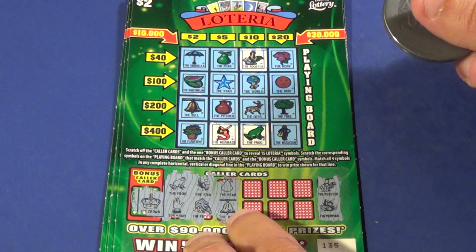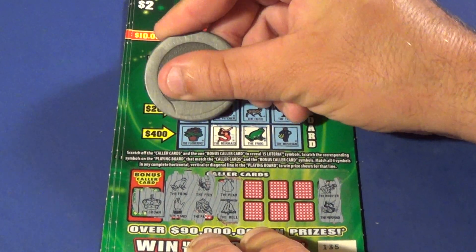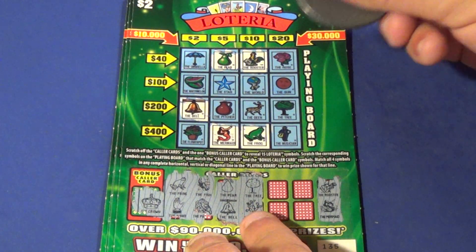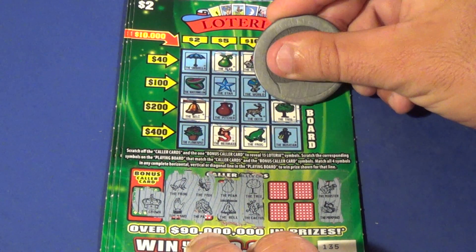Our next two symbols are a pear and a bell, and we have a pear and we've got a bell. And our next two symbols are a tree and a cactus, and we have a tree. There is no cactus, though.